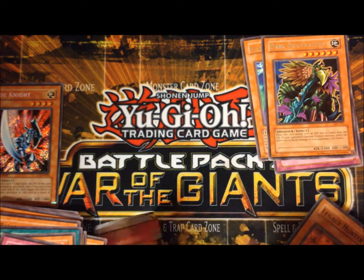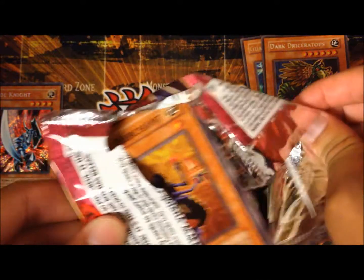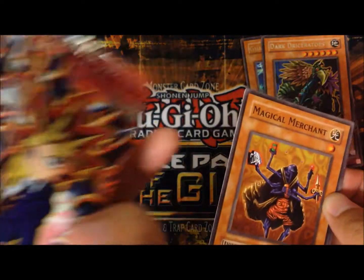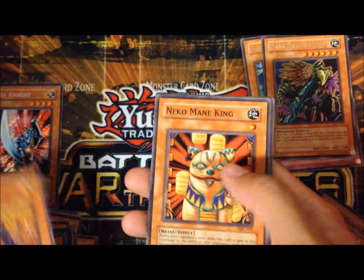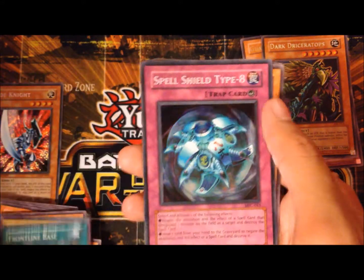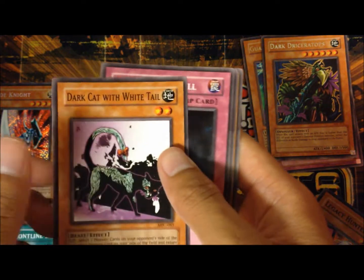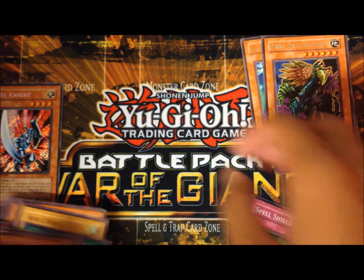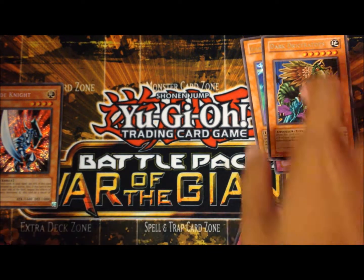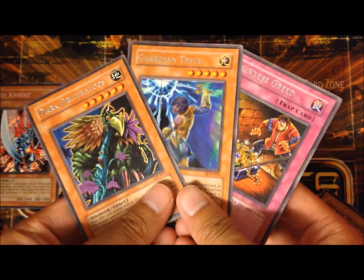Magician's Force is the last one. We got Magical Merchant, Nikomane King, Sonic Duck, Frontline Base, a Super Rare Spell Shield Type 8, Dark Cat with Whitetail, Exhaxion Spell Giant Orc, and Pitch Dark Dragon. Well, it's okay — I only spent $20 on this, not like $50 the original price. So these are the rares and the foils from the packs.